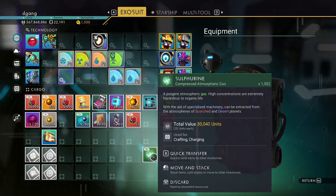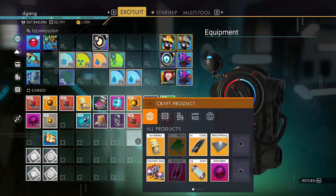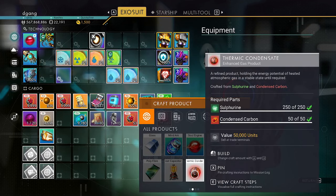So 430,000 units. It turns out that on the anomaly, you can get the recipe for making thermic condensate. I saw they're worth about 50,000 each, but they take 250 sulfurin and 50 condensed carbon.